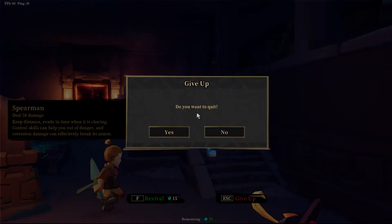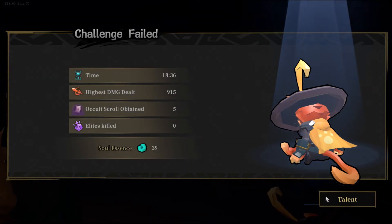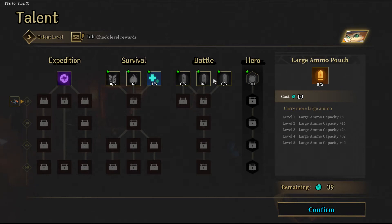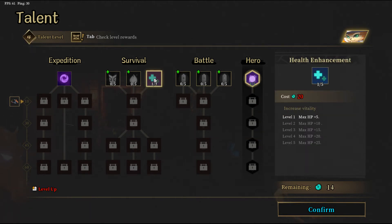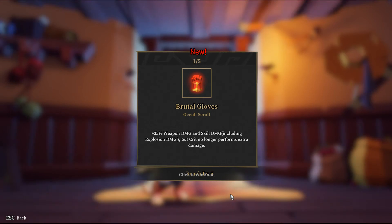I think what I'm gonna do is give it up and use those 39 soul essences to upgrade myself, because 39's a lot — it's worth it. Battle — let's see. Carry more special ammo, carry more large ammo, carry more normal ammo. Energy orb cooldown — I'll take some of that. Enhance shield — take that. And confirm. Yes! Alright, well that was fun. We're getting some new things.